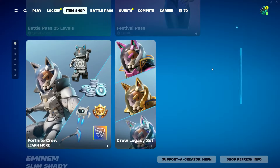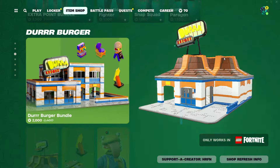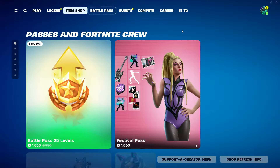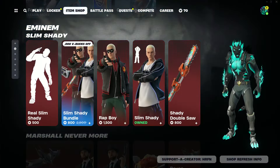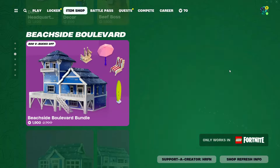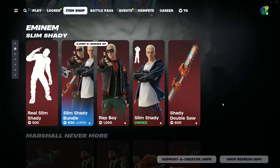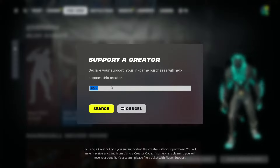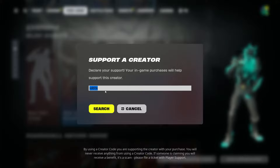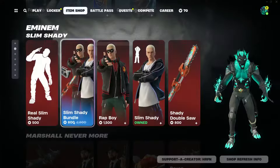Just before we get started, throughout Chapter 5 Season 2 I'm going to be giving away lots of stuff from the Fortnite item shop including the Chapter 5 Season 2 battle pass. To enter, just drop a like, subscribe, and turn on post notifications. You can also support the channel using my code HRFN — hashtag ad, hashtag Epic Partner.